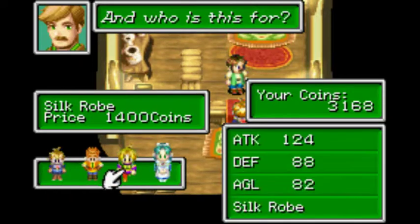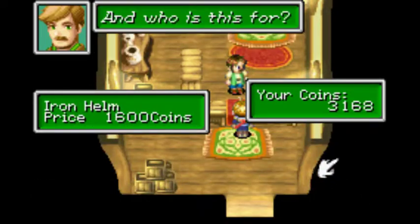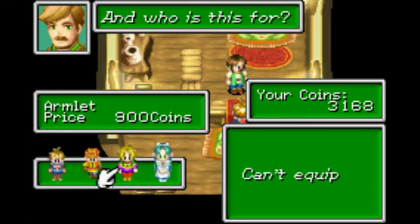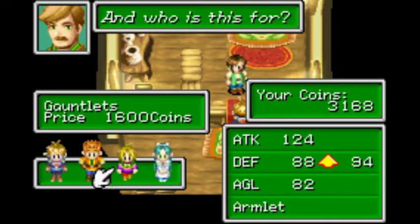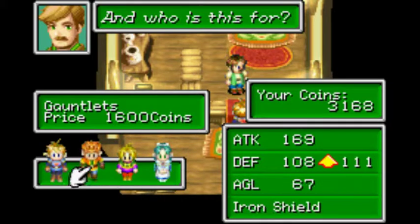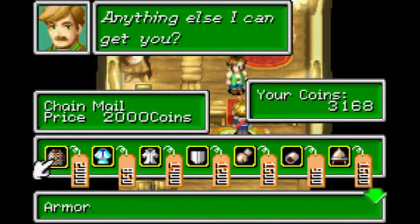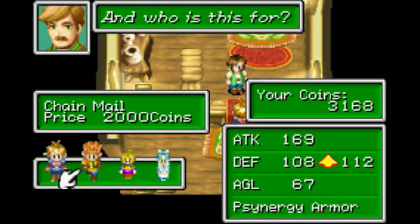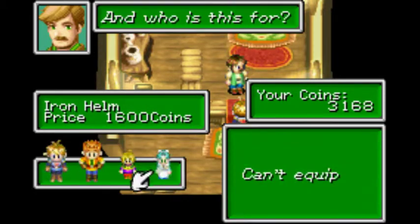Silk robe - can anyone equip the silk robe? We might just have a new helmet and that's pretty much it. Oh wait, what about these gauntlets? The gauntlets are new too. Those appear to boost attack by roughly three to five or something. What about the chainmail? The actual mails tend to increase your health by a lot.